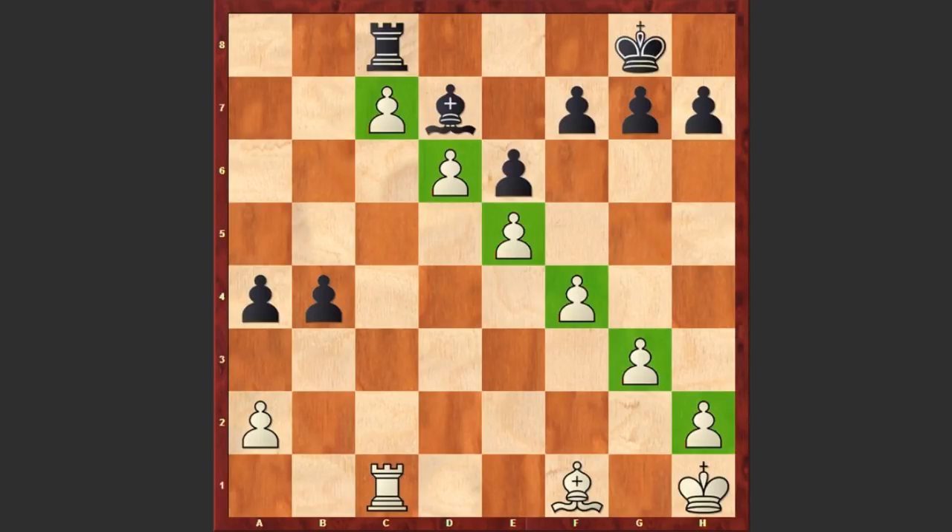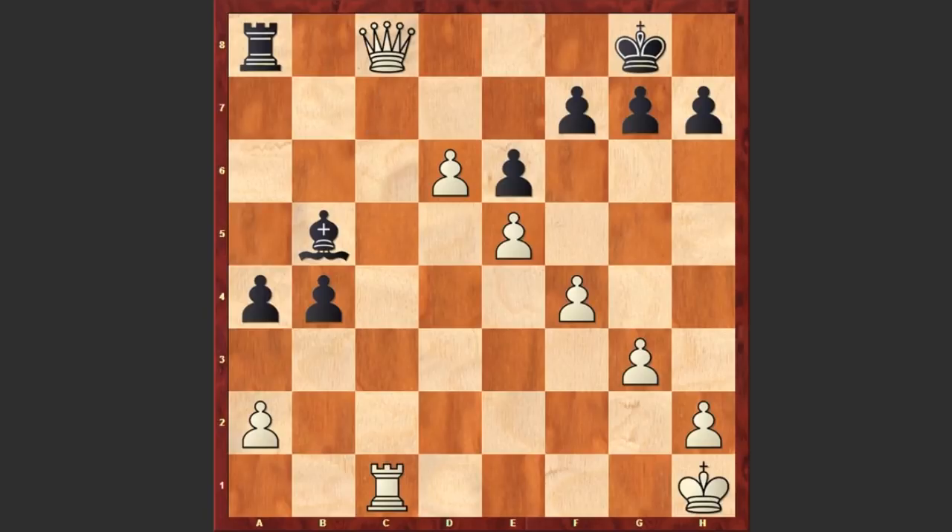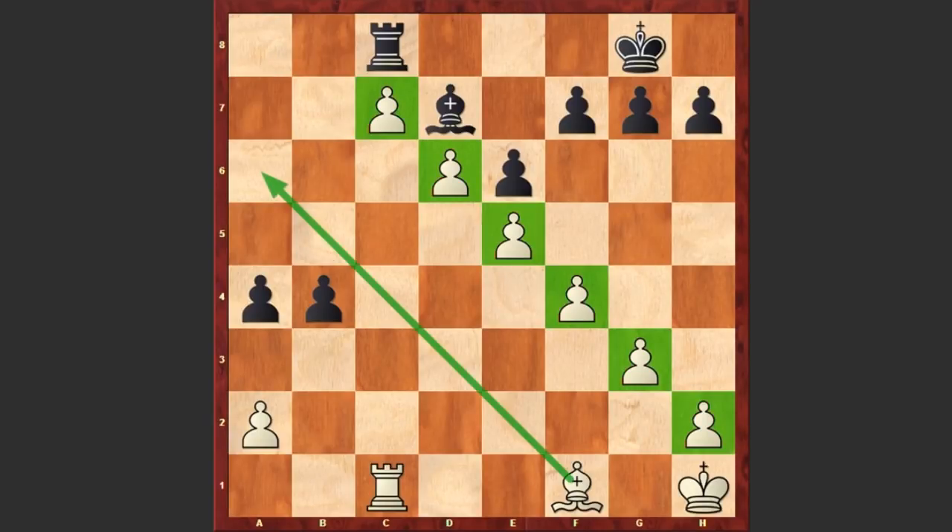This position is just spectacular. White is threatening Bxa6. Black played Ra8, but here comes the powerful Bb5 move and black resigned. If Bxb5 then c8 queen, or if Bc8 then d7 is winning. Let's go back and have a look at that spectacular pawn formation once again — this is crazy. If you enjoy this beautiful game, don't forget to give that thumbs up or subscribe to my channel. More games are coming. Good luck and thank you.